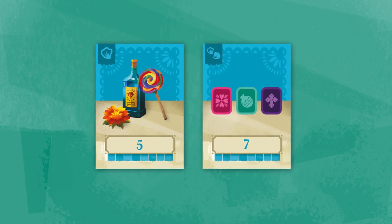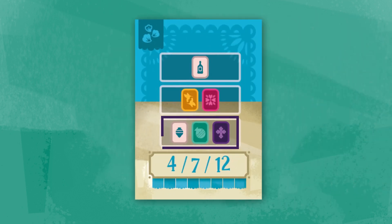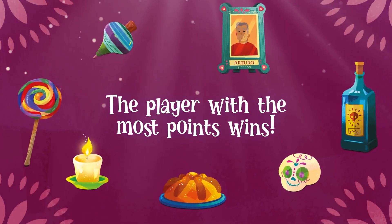Petal cards give you points for each group of the items or colors indicated, as long as they are in your altar. Others give points by fulfilling the level requirements shown. The player with the most points wins!